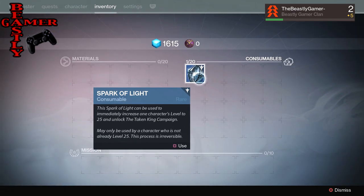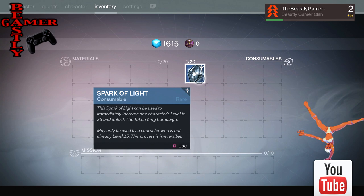A few things you need to know: you're still going to have to do your early missions in the game, and you're still going to have to level up your subclasses. The stuff automatically does not level all the way up — you're going to have to get all your subclass abilities still. But you will be level 25, and it makes it a lot easier for you to get right into the new Taken King DLC.